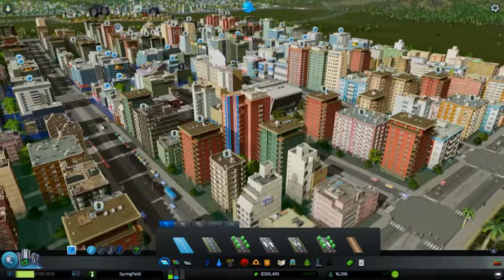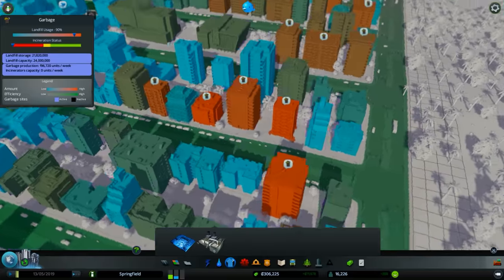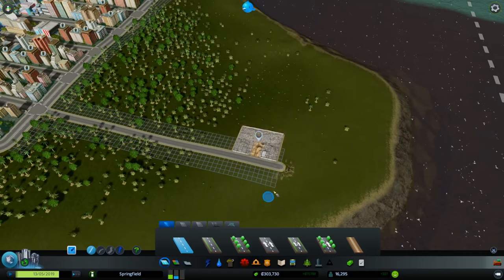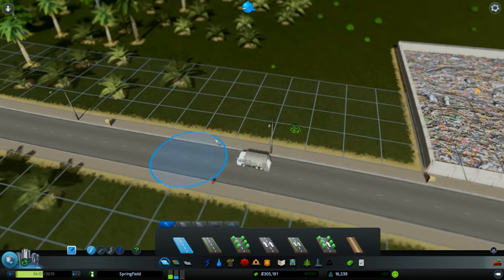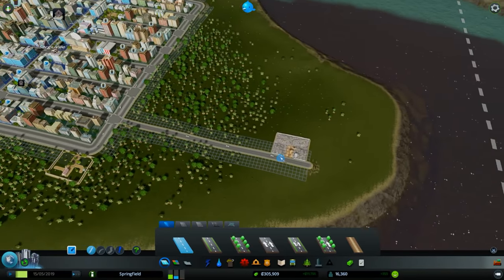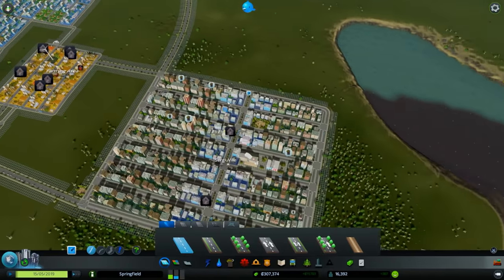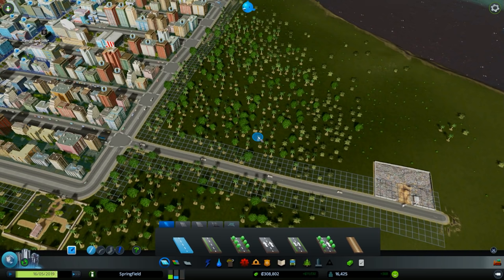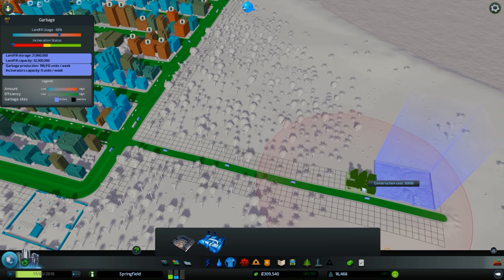Here, my citizens have a lot of garbage around them and they don't like it — they want someone to get rid of it. So I can build the landfill, and as you'll notice, garbage trucks will go out and collect the garbage. Keep in mind that the longer the distance from the garbage collection building to the place where there's a lot of garbage, the slower the garbage collection process will be.